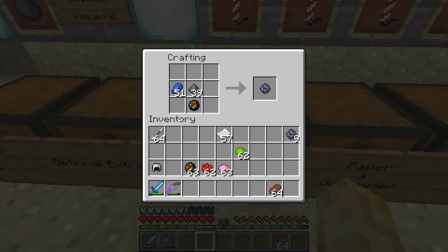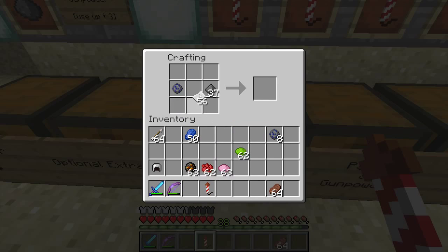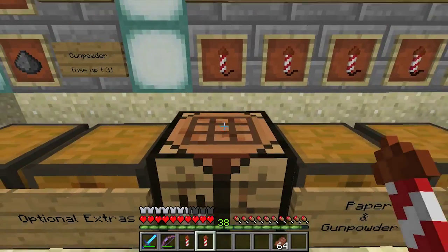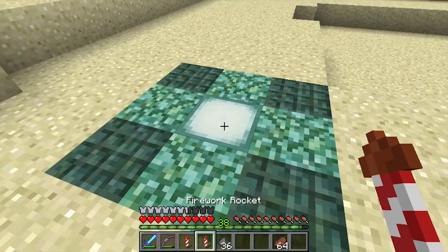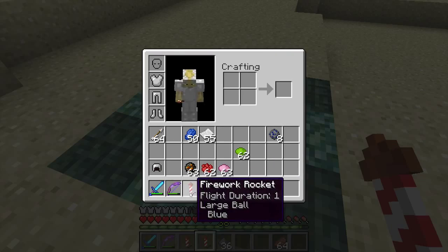Here is where we add our optional extra. With the fire charge added, we've now got a large ball blue. Let's put that down and make one small ball blue for comparison. So we've got the small ball and then the large ball.